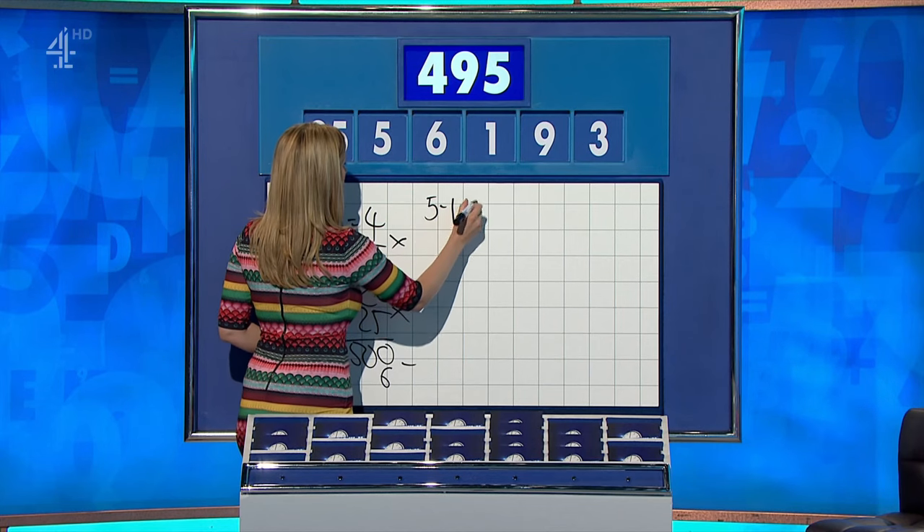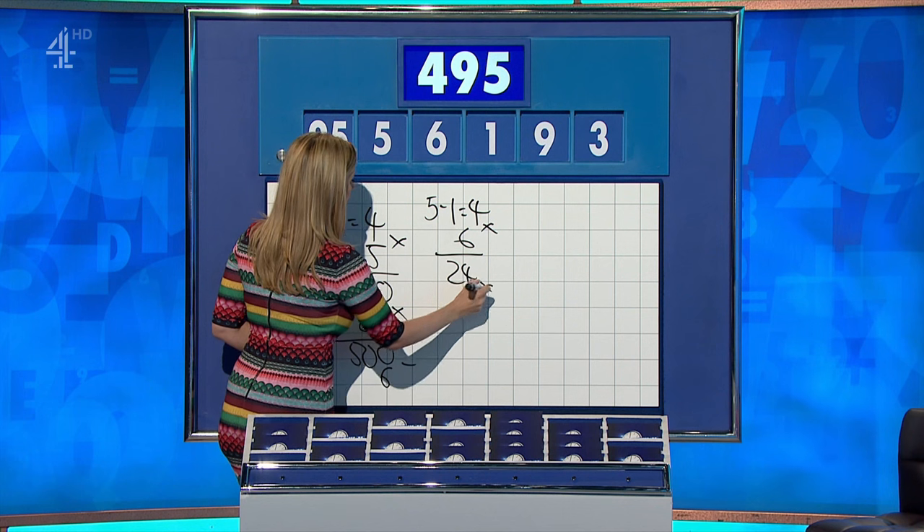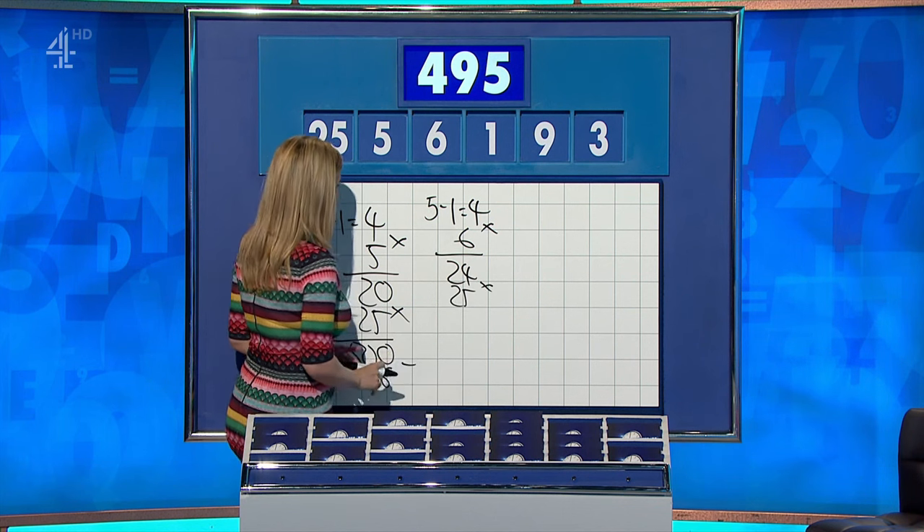And Sue? 5 minus 1 is 4, times the 6 is 24, times 25 — it's 600, I'm afraid. Oh sorry, that's miles off. Really, really important seven points that Shazia has picked up.